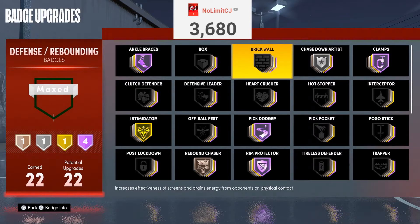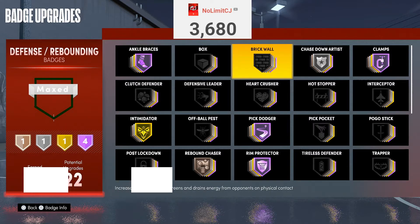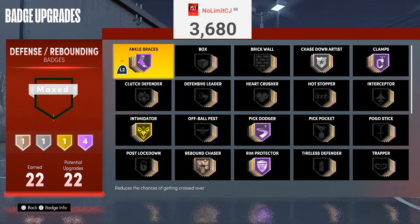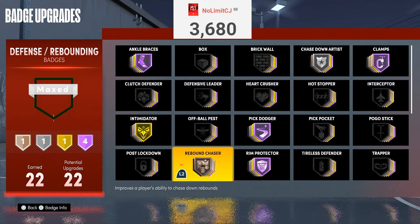Now, defense. These are the defensive badges I'd recommend if you're a guard — I play power forward but I still guard the guard position sometimes. Ankle Braces on Hall of Fame: I don't really know what level is exactly needed, but I just put Hall of Fame because I don't want to be crossed out there — I don't want to be in someone else's clip. Intimidator is A-tier. If you run up to somebody they can miss a layup or three — it's the most reliable defensive badge. Rim Protector you'll get dunked on regardless, Clamps will get blown by, but Intimidator doesn't cease to amaze me.